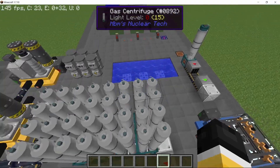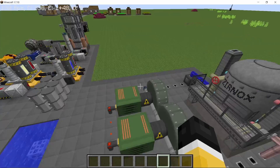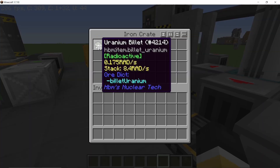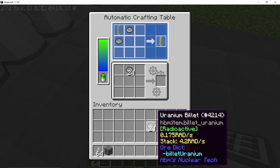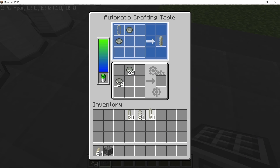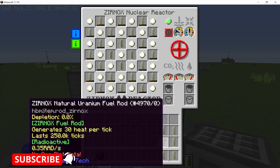That's uranium-235. Also remember that you do need the overclock upgrade in the final centrifuge, which is important for the complete separation. With the remaining 48 uranium billets we can make natural uranium fuel rods for the Xanox reactor. These are made with zirconium and we will make a total of 24 of these — exactly what's needed for a single Xanox reactor as it has 24 slots.